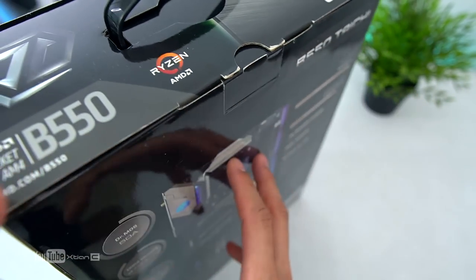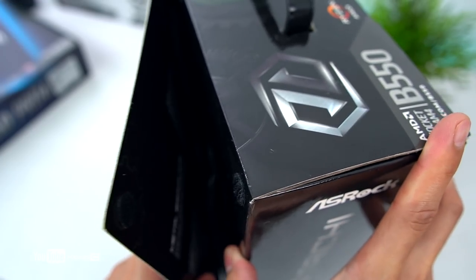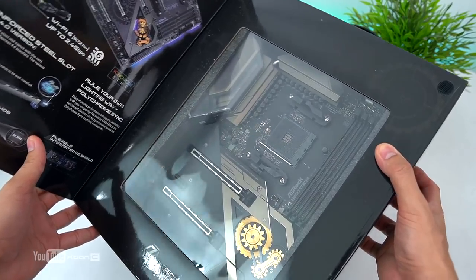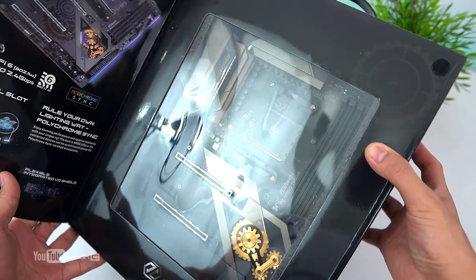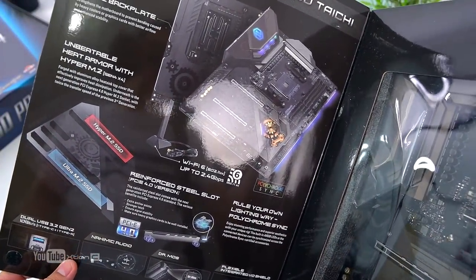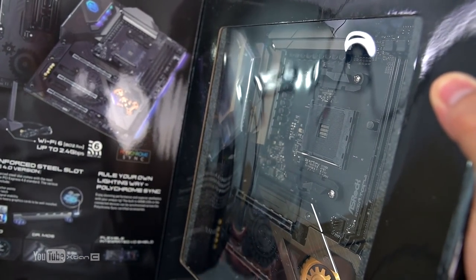Ang ganda nung parang tanso yung kulay. Meron siyang mga metal backplate. Wi-Fi 6, steel slot. So tatlo itong i-unbox ko — unboxin na tayo. Let's get the motherboard muna. Ang ganda na pagka brown, tapos yung parang design dito — ganda. Talibis sa mga clock, ganun siya yung itsura ng Tai Chi. Philosophy of Infinite Potential.